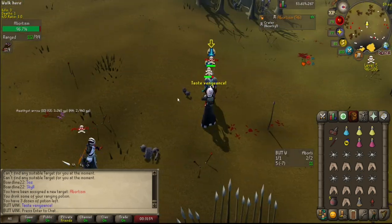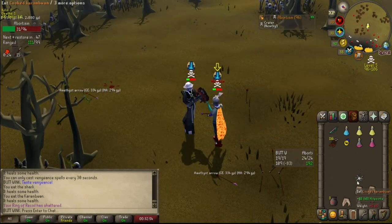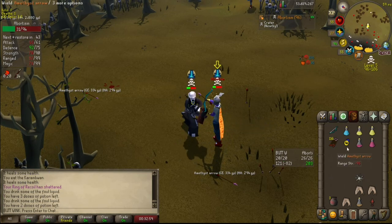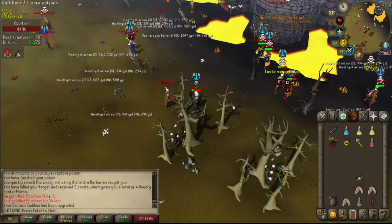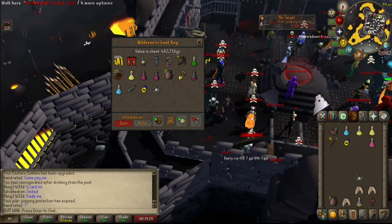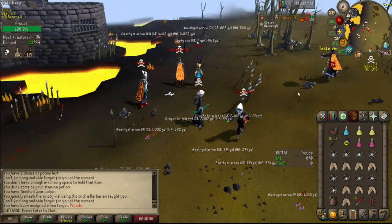Guessing he's got an AGS. Oh we got him — I think he thought he was eating because of the brew. 482k, not bad. All right let's keep going — got a proud little void to fight here.